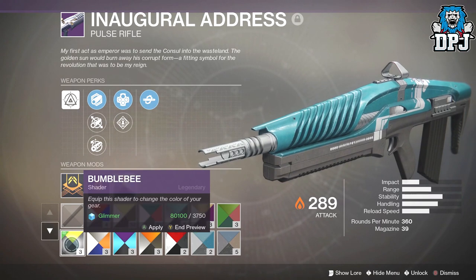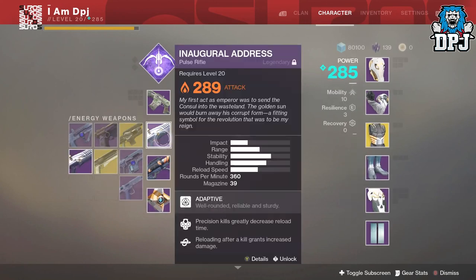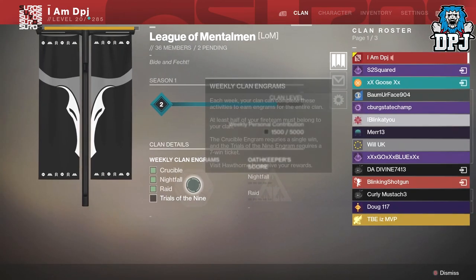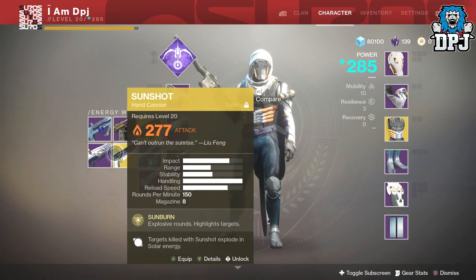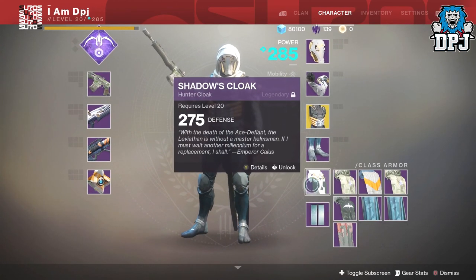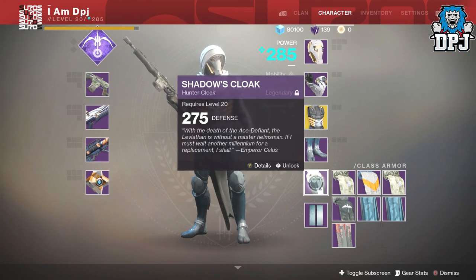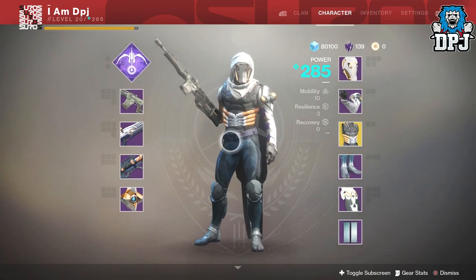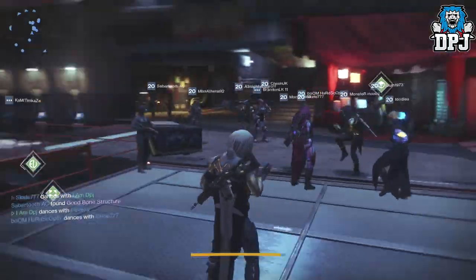Looking at the shaders on the pulse rifle - that one looks quite nice, makes it look standard. I think it looks quite good the way it is. For completing the raid or ranking up your clan, you actually get a clan emblem - your whole clan gets one. It comes out at level 10, which is what I got. I also got the pulse rifle again unfortunately. Not a bad raid run overall, quite a lot of fun, wouldn't say it's the best raid but enjoyable.